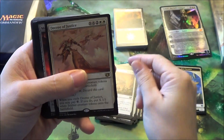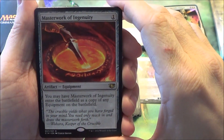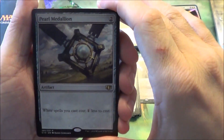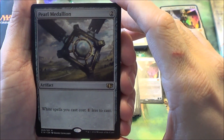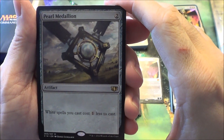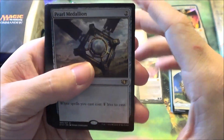Marshal's Anthem 2, Decree of Justice. Masterwork of Ingenuity is new — it copies equipment in play. Each one of the mono-colored EDH decks comes with the respective Medallion. This one is Pearl Medallion — it makes all your spells of that color cost one less. They only made them in one set before, so it's a pretty good reason to pick these up.